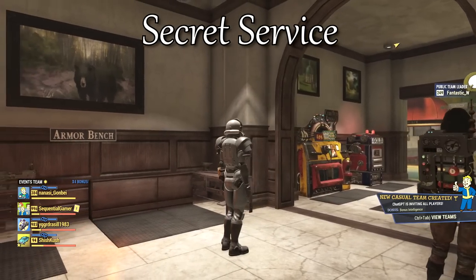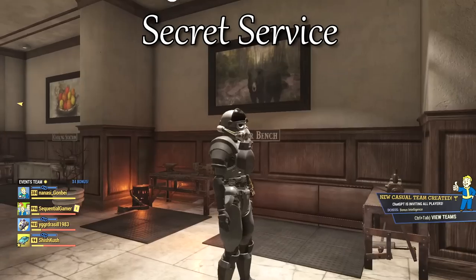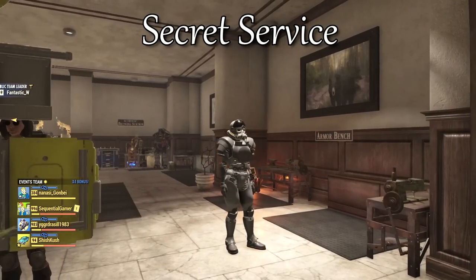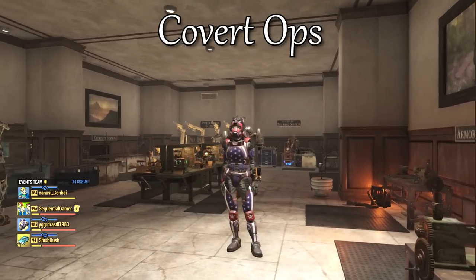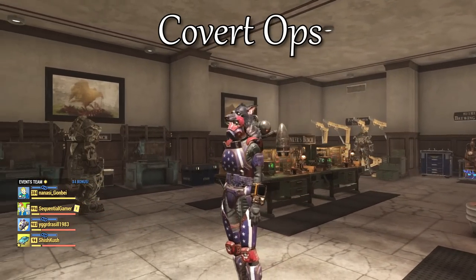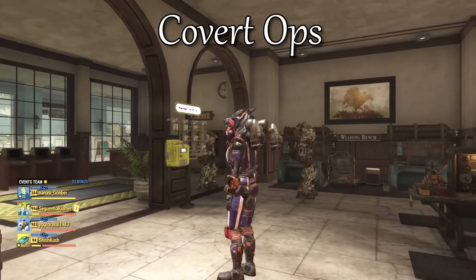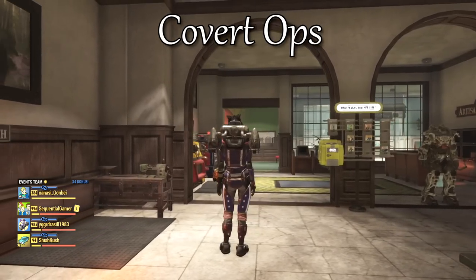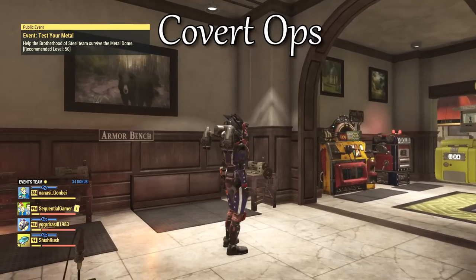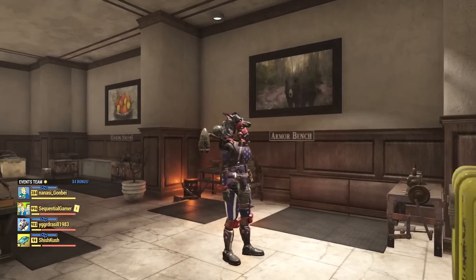It's almost impossible to get exactly the 3 legendary properties you want, but even going for 2 properties is very difficult. I've been going for a full Sentinel's set for the extra damage reduction for a while now but still haven't come close. So don't bother trying for anything more than just the unyielding legendary property at first. Once you've got a full unyielding set, you can try and roll for the 2nd or 3rd property you want. Once you've got a set, you can properly try out this style.